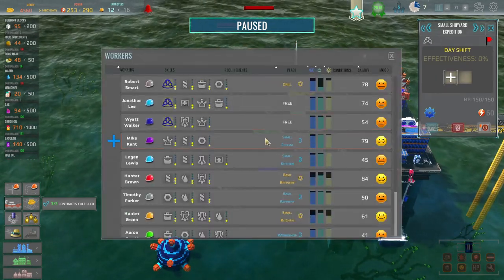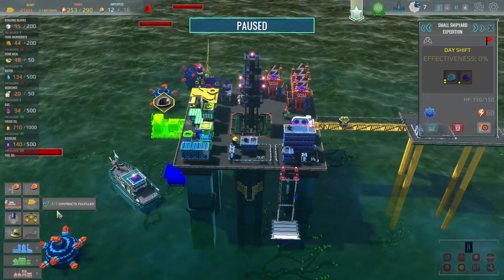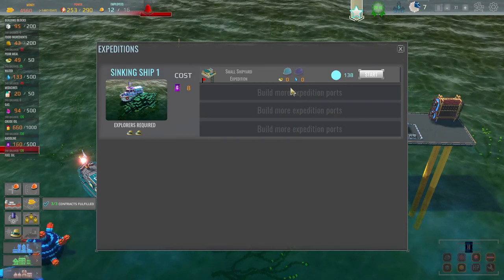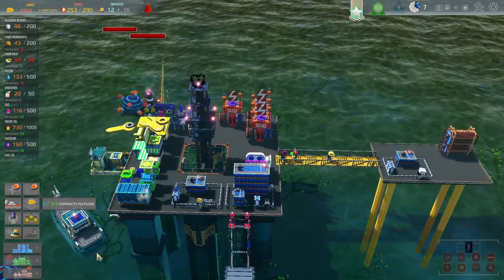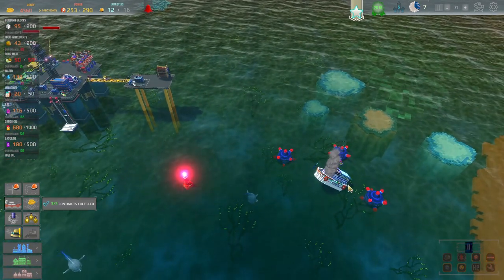And then let's get these two people that are good at expeditions, and then we'll get you as well. And then we should be able to send that off once they get there. I think once they get in there they should be good to go. And we could do that. And then we just need to hire two more people. Let's build a turret as well.